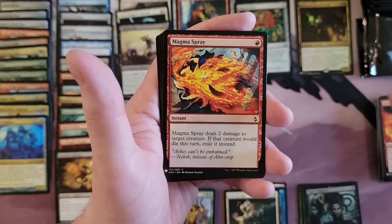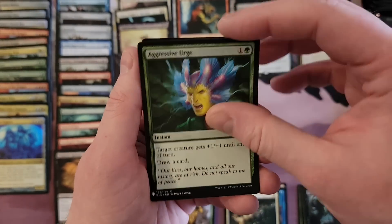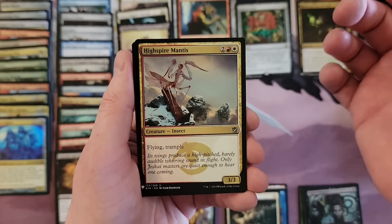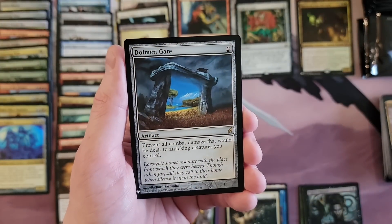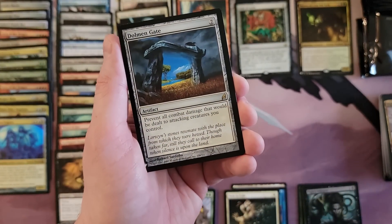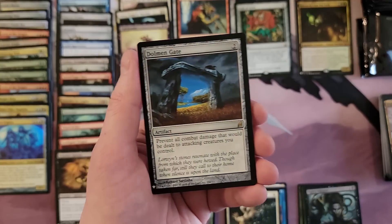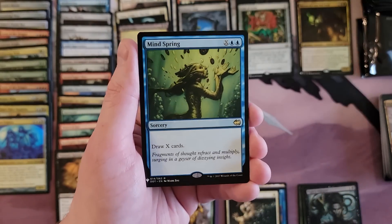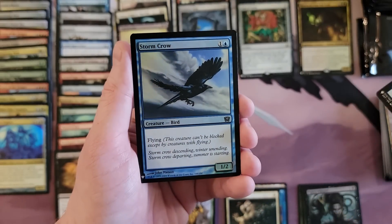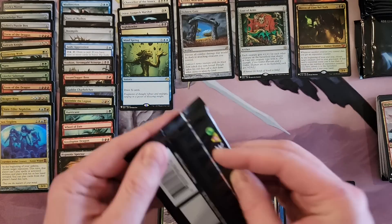Inferno Jet, Magma Spray, Destructor Dragon — common, uncommon, common, uncommon. High Spire Infusion. Serrated Arrows — does that bring back memories? Dolmen Gate — I have no idea what you are, you're obviously from Lorwyn. That doesn't seem half bad actually. Mind Spring. Storm Crow — really, Storm Crow? Wizards and their Storm Crows.